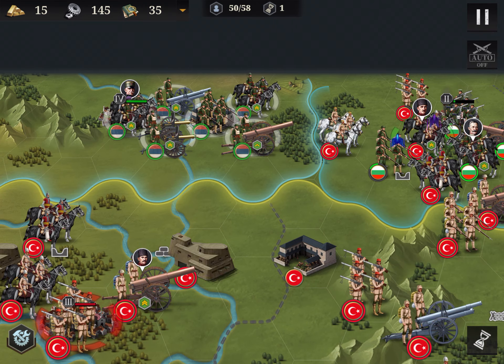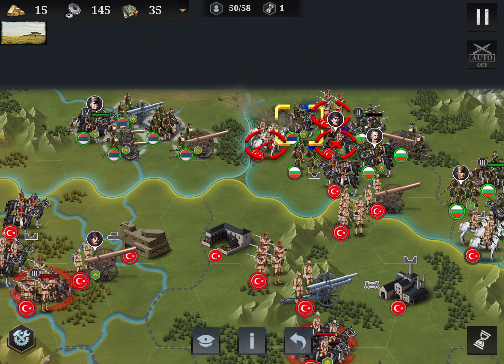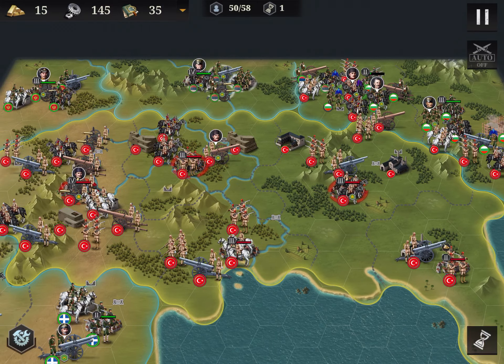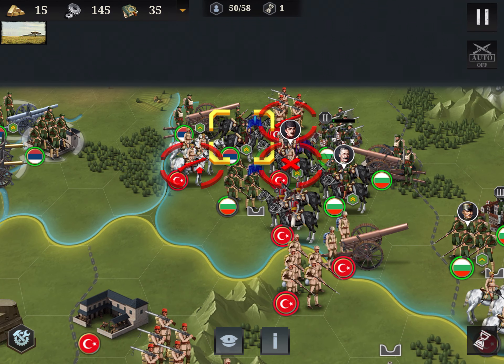Now you see this general has a green surrounding, which suggests that if you defeat it you unlock some allies — they become active or you control them. The game is not very consistent about this.